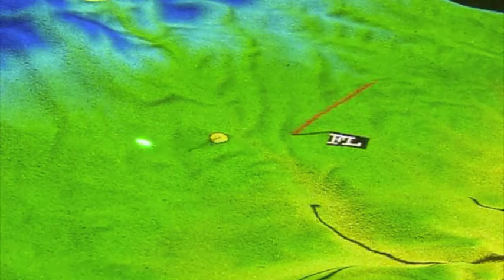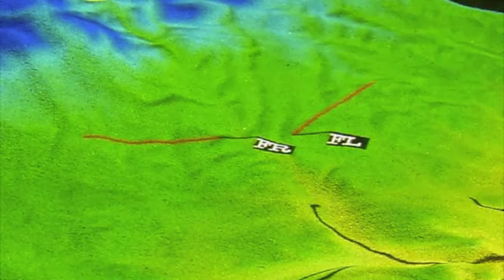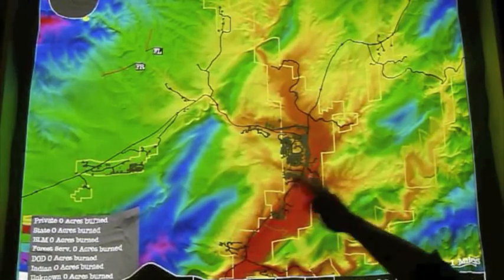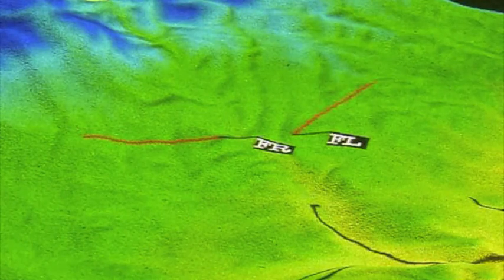We'll go ahead and choose fireline right and do the same here to the west. Depending on the anchor point and direction we set for our fireline, fireline left will ignite to the left of that facing direction and fireline right to the right, as you'll see here as we begin our simulation.